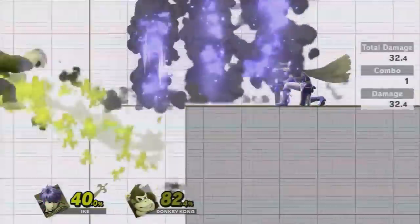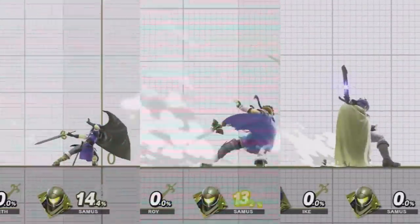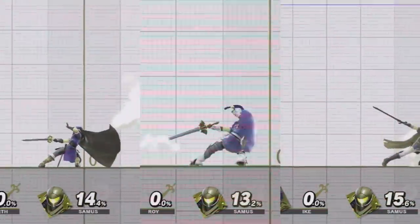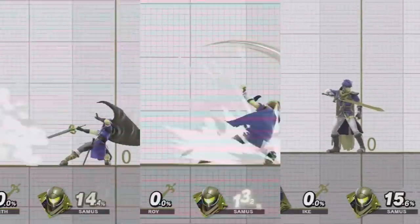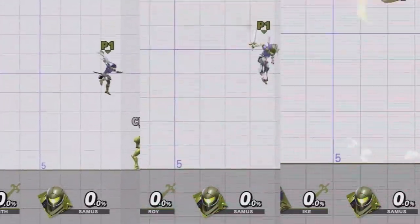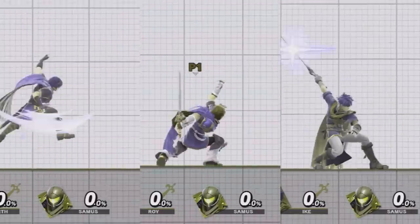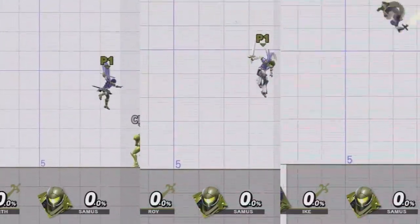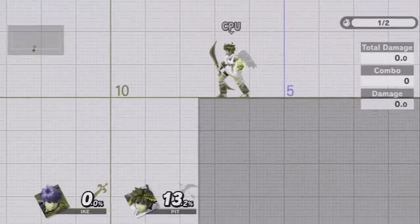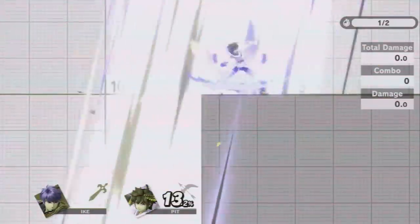Marth and Roy's side B, which can be varied based on directional inputs during the various hits, function in pretty much the same way. Ike's side B is instead a horizontal attack that can be charged and aids in offstage recovery. Marth and Roy also have very similar diagonal up Bs. Ike's is exclusively vertical, making his recovery with this move much more linear, but it can be mixed up and improved by using his side B in tandem. It's important to note that moves that push people away, like Pit's down B, can be used to prevent Ike from grabbing the ledge.